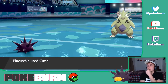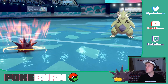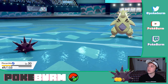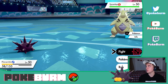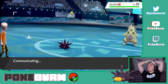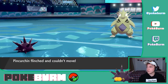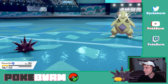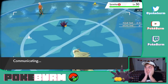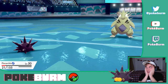Wow, that still does so much damage. Now we should have a couple of shots. Do you go for Zing Zap or Liquidation? I think you go for Liquidation — we're at plus five attack. Come on, for the win. Come on, Pincurchin — don't flinch. It flinched! Oh my god, this is insane. Come on, Pink Urchin. They missed the Rock Slides. We can live another one. We get the Liquidation off.